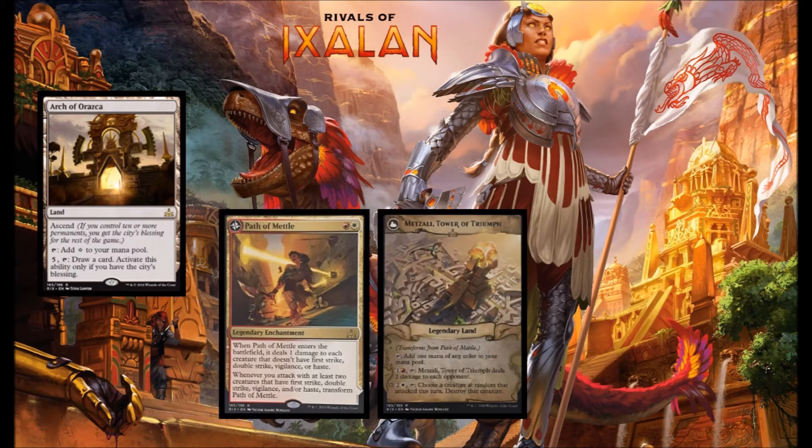Next up we have Path of Metal, red-white, a legendary enchantment. When it enters play, it does 1 damage to each creature that doesn't have First Strike, Double Strike, Vigilance, or Haste. If you attack with two creatures each having one of those four abilities, you get to transform it into the legendary land Metzali, Tower of Triumph. That land taps for one mana of any color, pays red and one to do two damage to each opponent, or pay one white and two to destroy a randomly chosen creature that attacked this turn. This fits firmly into Commander, but the enter-the-battlefield ping and the two damage per turn is very relevant, especially in limited.